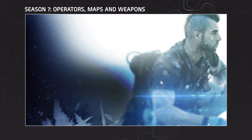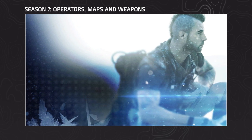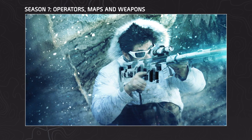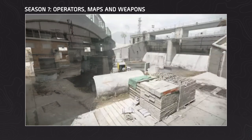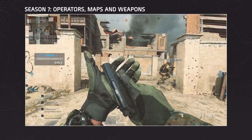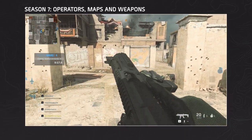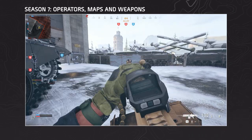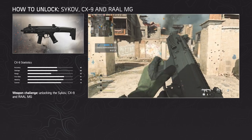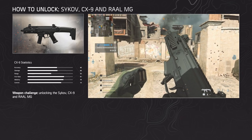Players have datamined information on the seventh season of Modern Warfare. Season 7, likely delayed due to delays in earlier seasons, will add new operators, new maps and new weapons. The Sykov, similar to the Makarov 9mm, the CX-9, similar to the Scorpion Evo, and an LMG can be found unlocked and leveled in Modern Warfare before they are released. In this video, I am showing you how to unlock the weapons, how to level them, their statistics and attachments, and the recommended class setups.